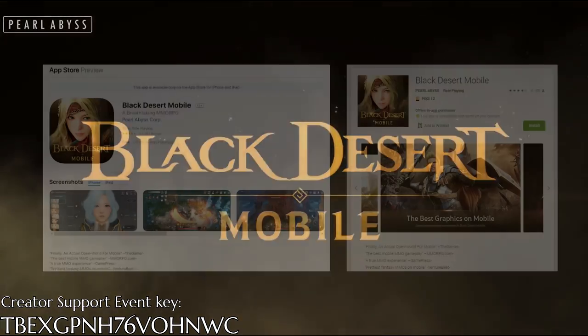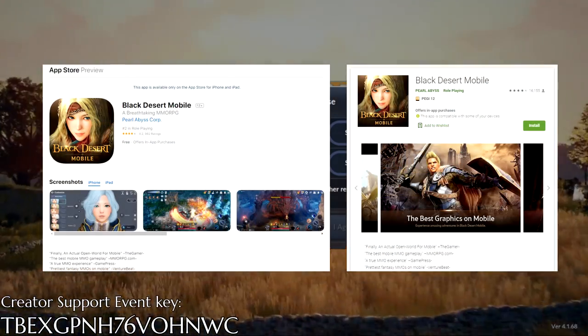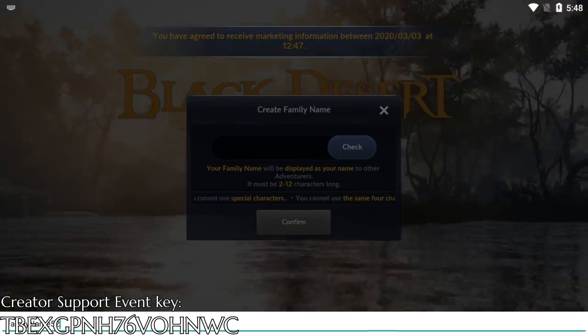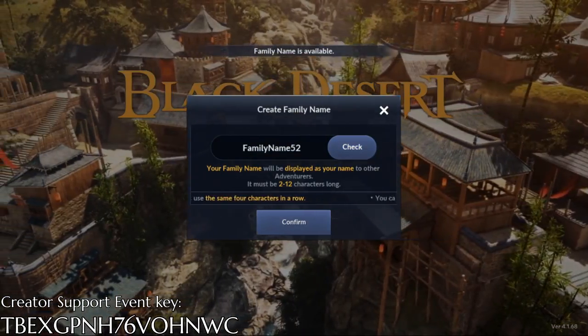In order to start to play, download the game from Google Play and App Store. After the update is finished, login with one of the social media services, accept the terms, and enter the family name.